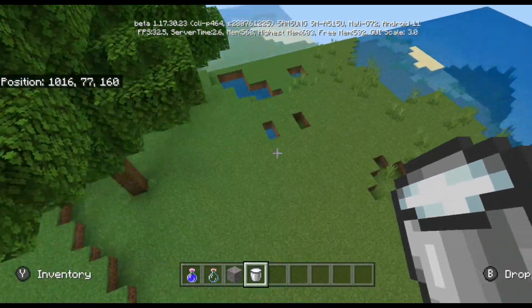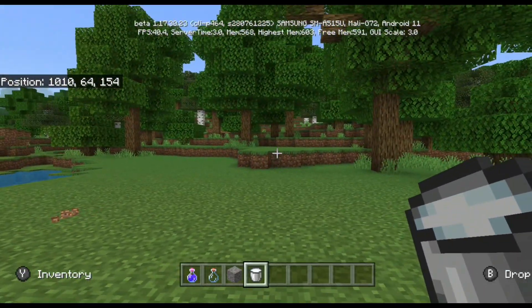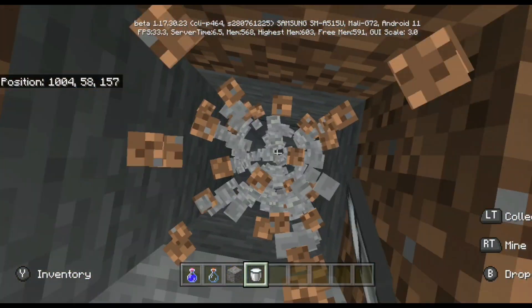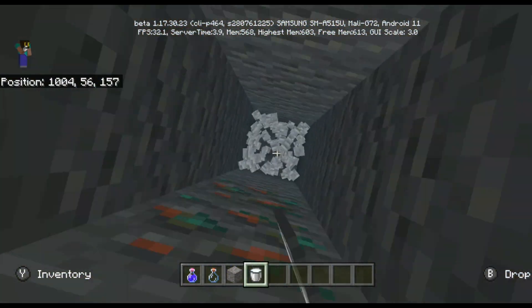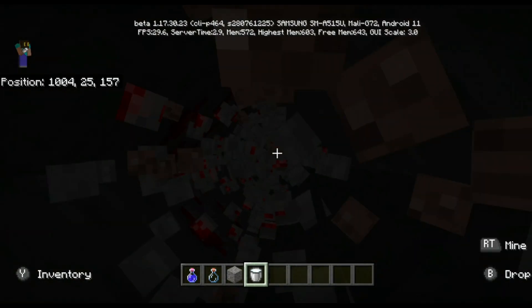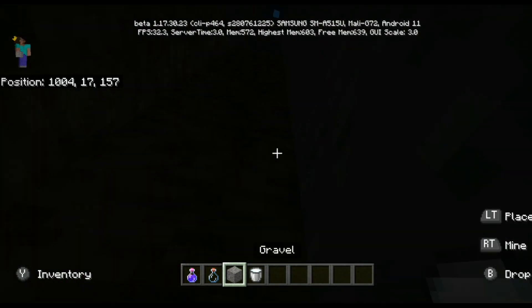But something that isn't broken is the fact that inside this beta there's also been different types of cave biomes. Basically there are cave biomes where you can find an abundance of different types of ores, being iron caves or copper caves.